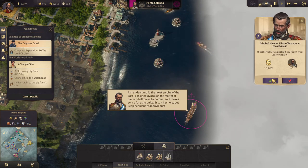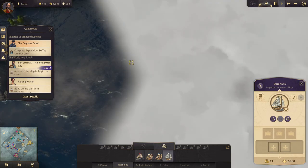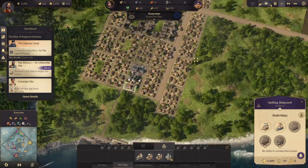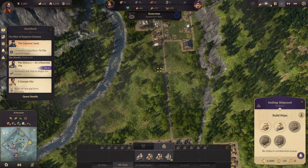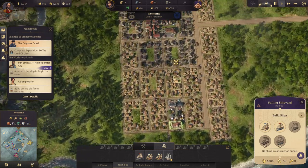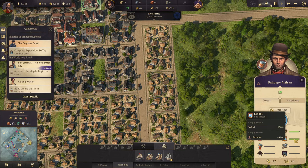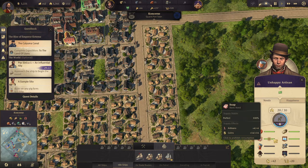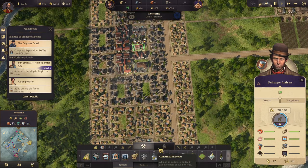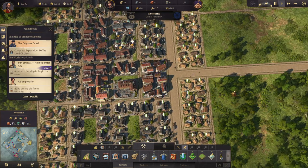It's a 13,000 coin escort quest. Our weapons are coming in now so we can soon make a frigate. Our artisan is here. Do we upgrade a few more to artisans? I think we do — like that. Then we need to build more housing.